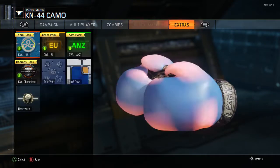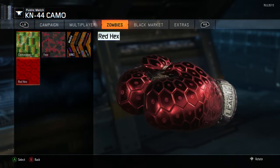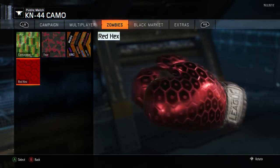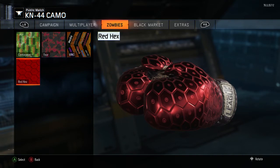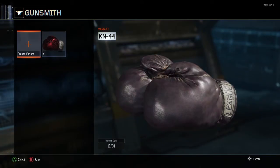Now if you ask me, I'd say that the Red Hex looks like the nicest camo you can get for the Boxing Gloves. So obviously this will be patched soon because Treyarch is tight like that. But I think this is probably the nicest camo you can actually get on the Boxing Gloves, and it's really really easy to do.